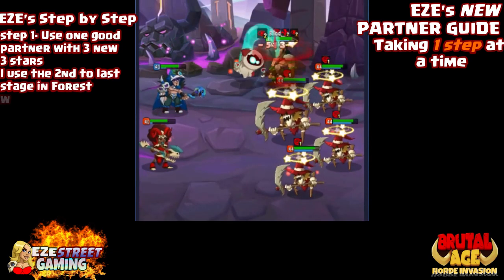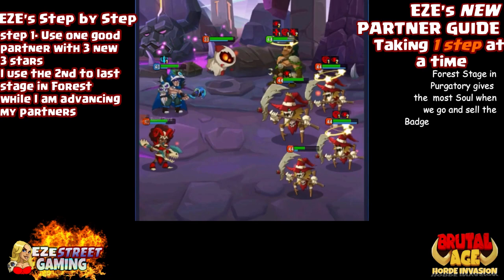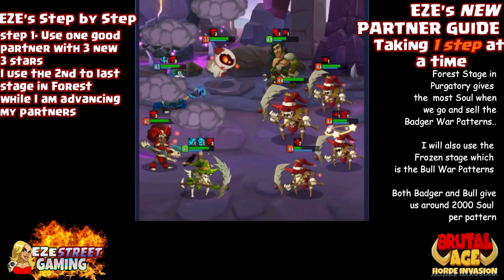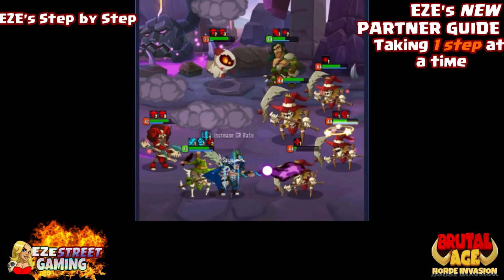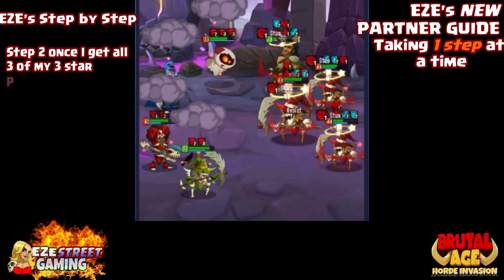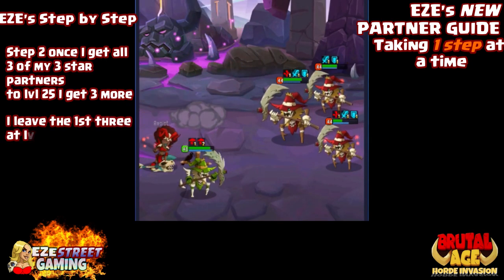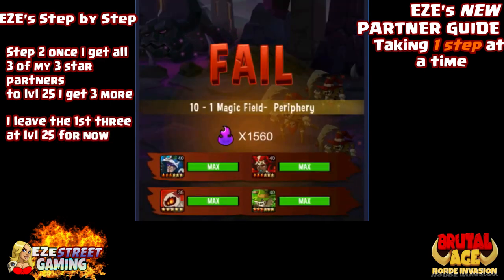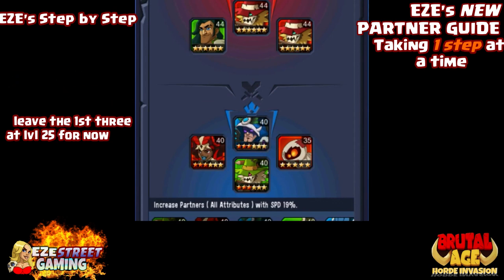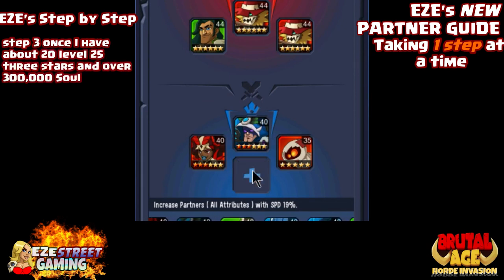For example, I have a blue nomad at level 34 trying to get him to level 40. I'll use that one strong partner with three brand-new three-stars at level one, go to forest stage in purgatory, and just keep running them through — collecting badger war patterns since they pay the most soul. Sometimes I'll go to the ice stage (Bull) which pays around 2,000 soul. Once all three three-stars hit level 20 to 25, I put them aside and start three more.